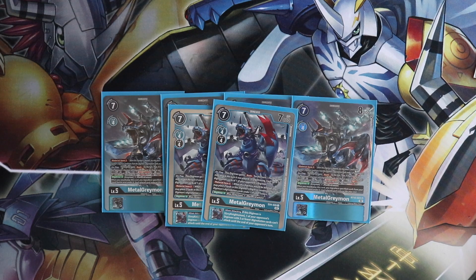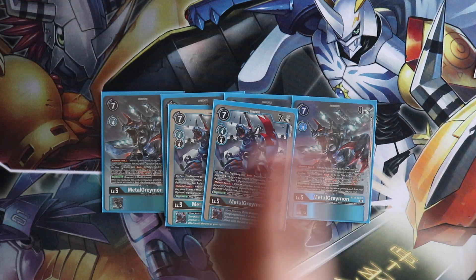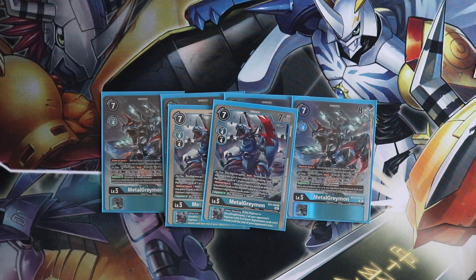So for example: Examon, you have that Blocker Inheritable? Get that out of here. Machinedramon, you have Reboot? Get that out of here. It's nuts. It doesn't stun them, but the inheritable doesn't matter anyway — we're not running Greyknightsmon because the card is trash. You'd have to build the whole deck around it and it's not worth it.